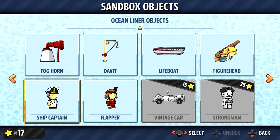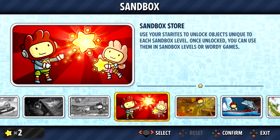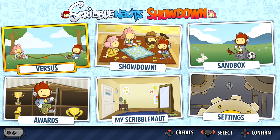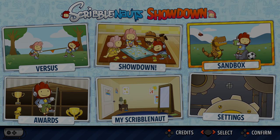I do have enough to buy one more. So we'll go ahead and buy the vintage car, which is the second to last thing we need from the ocean liner objects. 25 Starroids is gonna take me a little bit of time to earn up, but in the next episode we'll play every single versus minigame and check them all out. That's gonna wrap it up for today's episode of Scribblenauts Showdown. If you liked this video, comment 'Ocean Zebras' to show you watched to the end. Check out more episodes on your screen or subscribe to join the Zebra Herd. Thank you guys so much for watching — I'll see you next time, bye bye!